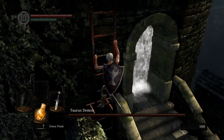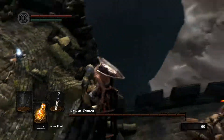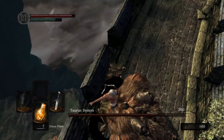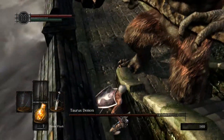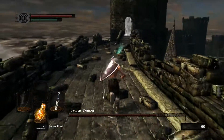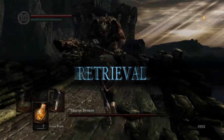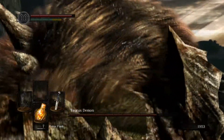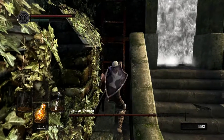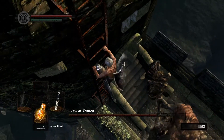As soon as you see Taurus poke his head up, run straight back to the tower and climb up the ladder. Taurus will chase you back there and sit right at the bottom of the tower. At that point, you can jump off and hit him with a devastating plunging attack — you might remember doing this same thing to the Asylum Demon earlier. Depending on your weapon and whether you used your Gold Pine Resin, this might take down a quarter, a third, or nearly half of his health. This is how I personally like to start every single fight with Taurus. There's really no risk involved whatsoever — as long as you're paying attention when he pops up from the tower on the other side, there's no way you won't safely make it back to this one.